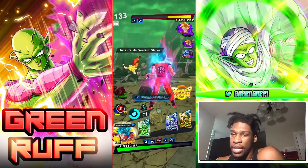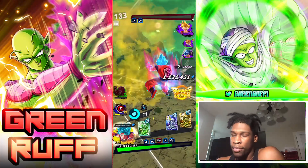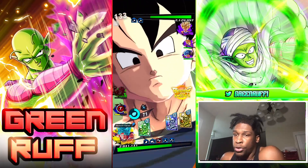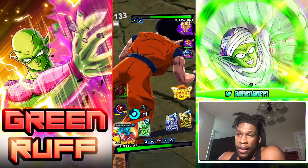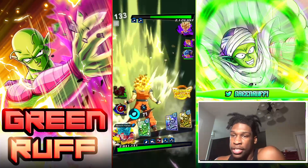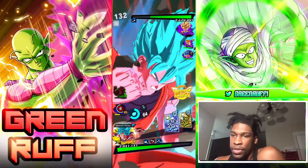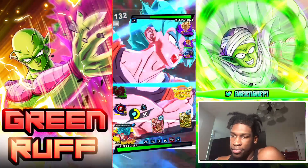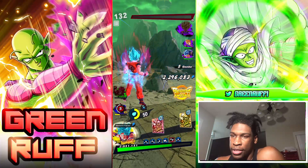He sidesteps but we instantly take out Revival Gohan's first life - he transforms into Super Saiyan 2 Gohan. What I need to do is rush Goku Vegeta because if I rush Goku Vegeta the game is basically over. I catch him sidestepping and one-shot his first life, not even worrying about Revival Gohan anymore.